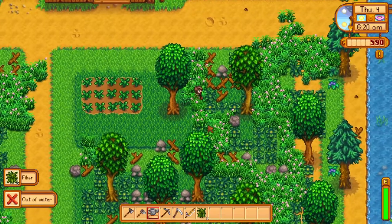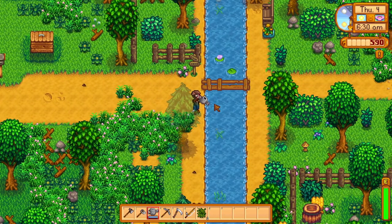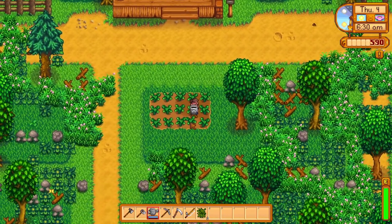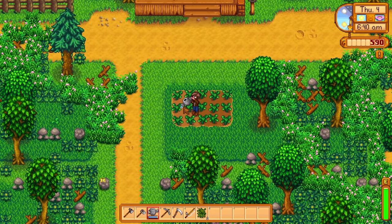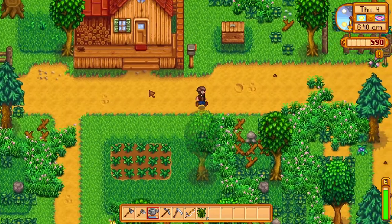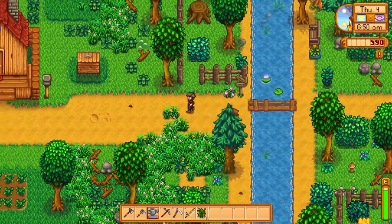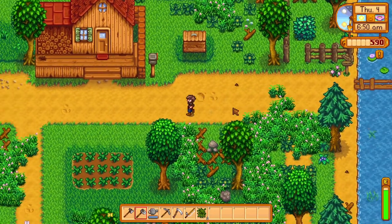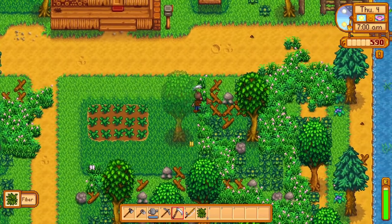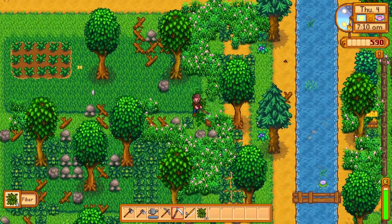We need to save some parsnips for the community center — and we need some gold-star parsnips. Let's stay on the farm today and clean up, because if we get ourselves a whole bunch of sap we can make fertilizer and that'll make gold-star crops a lot easier to come by. Starting by clearing all this grass — it's going to be a while before I have a silo so I don't really care, I'll leave some around so it grows in.